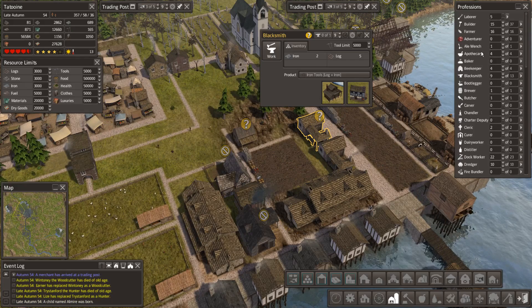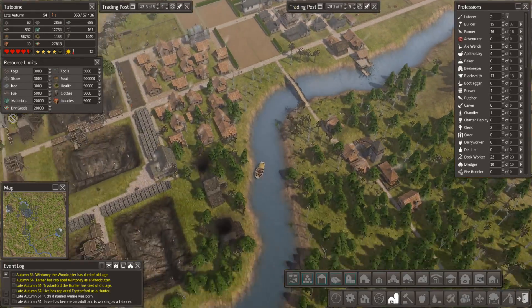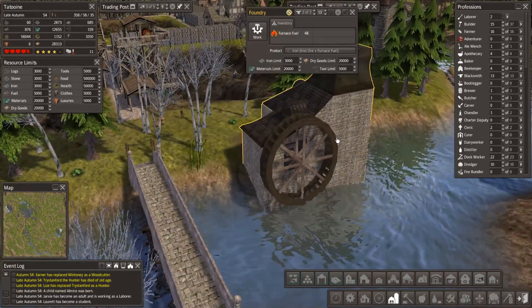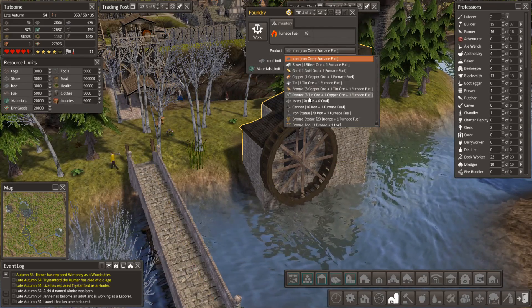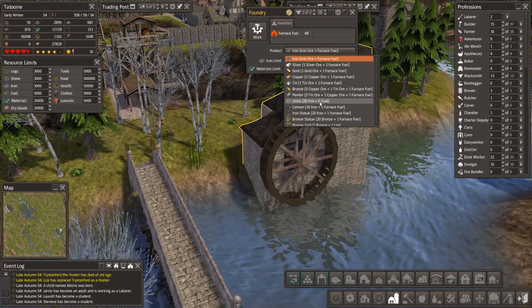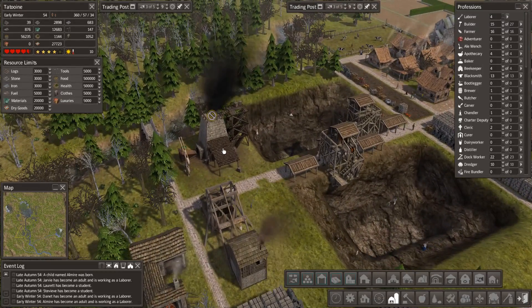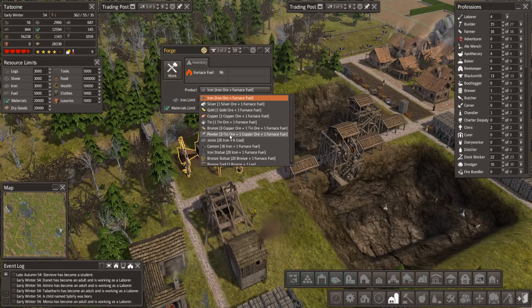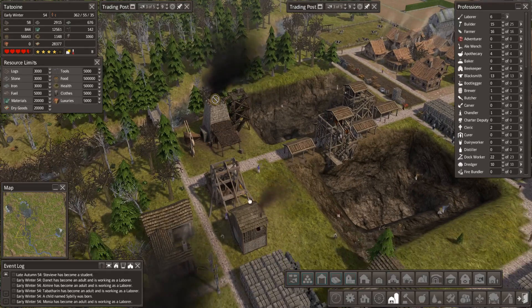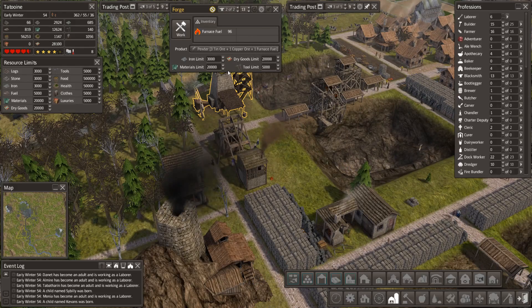We need more blacksmiths. We need to go up because I've put those foundries in. So, foundry — what are you producing? Currently producing iron. We want this producing silver. Actually, we want it producing pewter. Pewter is tin and copper? I thought pewter was tin and silver. Well, just goes to show what I know. We definitely want to be producing pewter. And this other foundry — we want pewter too. We're not going to be producing enough silver to run these — we've only got about 20 silver ore. Oh no, it's copper — what am I talking about? So we've got one producing pewter.